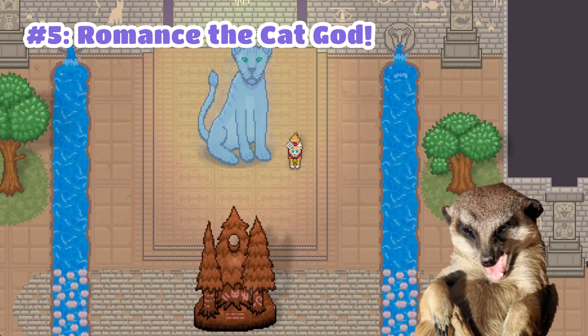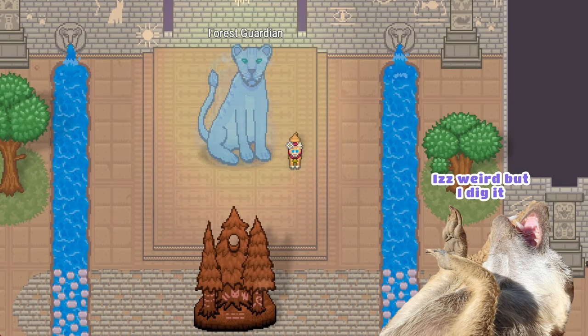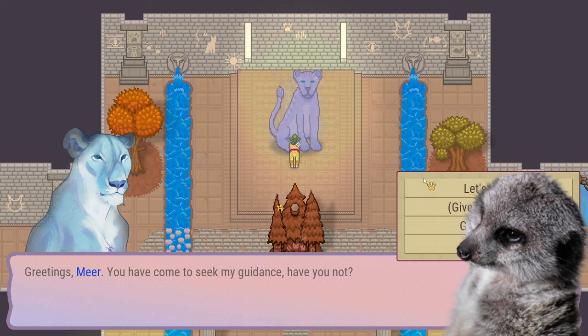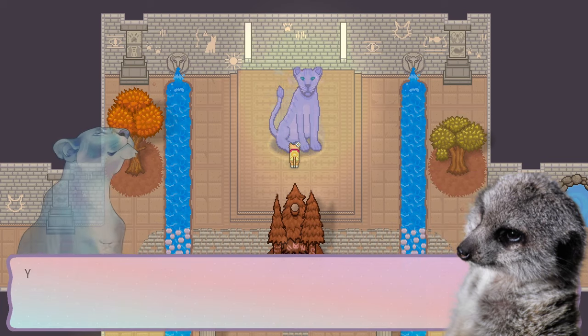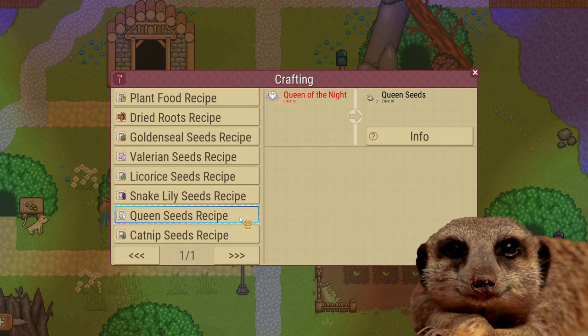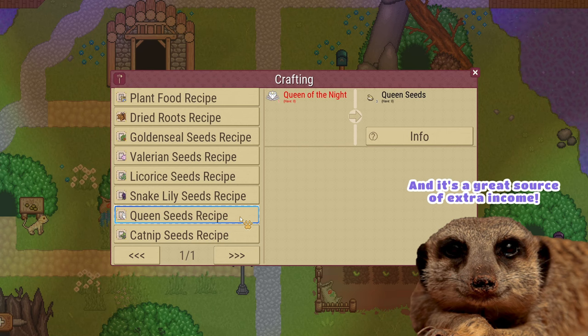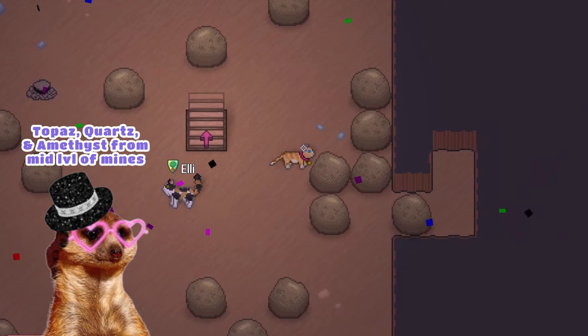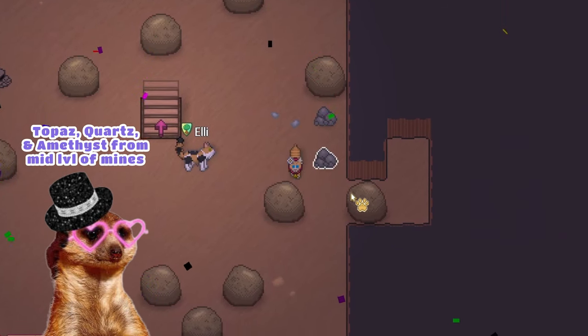Number 5: You can date the forest guardian, and you can also make godly kittens with them! The cat god's loved and liked gifts are usually of rare and legendary rarity, but it'll be easier to romance them once you unlock the Queen of the Night, Fox Club, and catnip seed recipes for your farm. If you like to mine, topaz and quartz from Floor 50 of the mines works too.